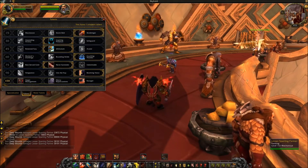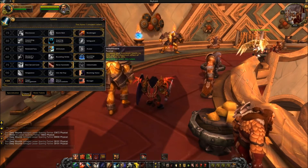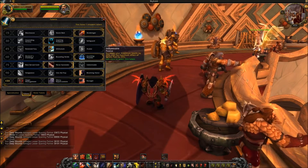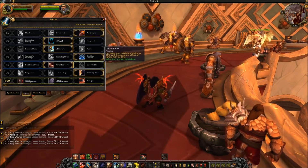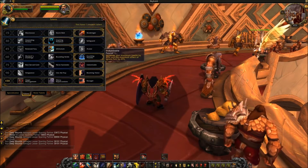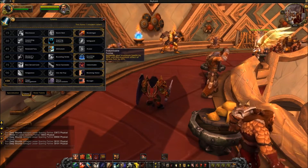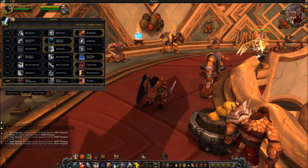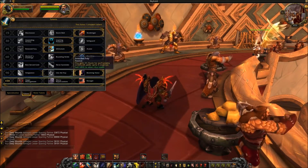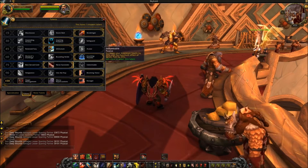Indomitable increases your maximum health by 25% and the maximum effect of Ignore Pain by 25%, pushing it up to about 900,000 mitigation. I was surprised to see Protection Warriors with health pools very close to bear tanks — that was because I had Indomitable on. So if you want bear-tank-level health, choose Indomitable.